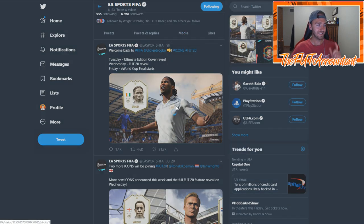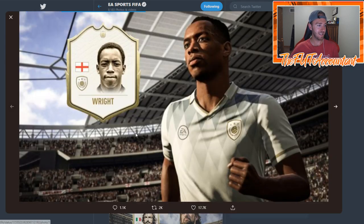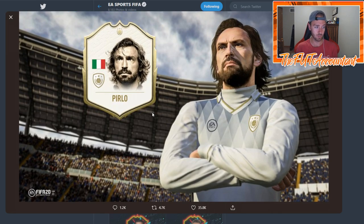Today they released a picture for Drogba — he's going to be an icon in FIFA 20, which is absolutely insane. This is an icon a lot of people have wanted ever since he retired, and we're finally getting him. Two other icons: we've got Ian Wright, an Englishman, and Ronaldinho as well — two new icons people are pretty pumped about.